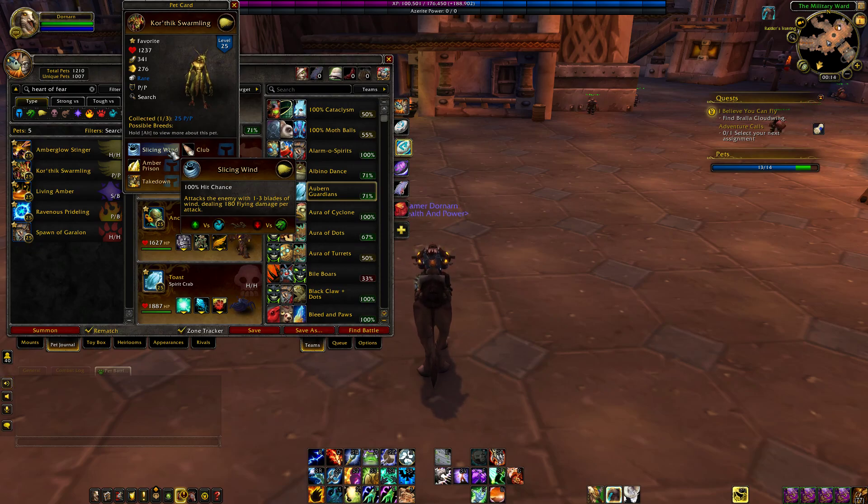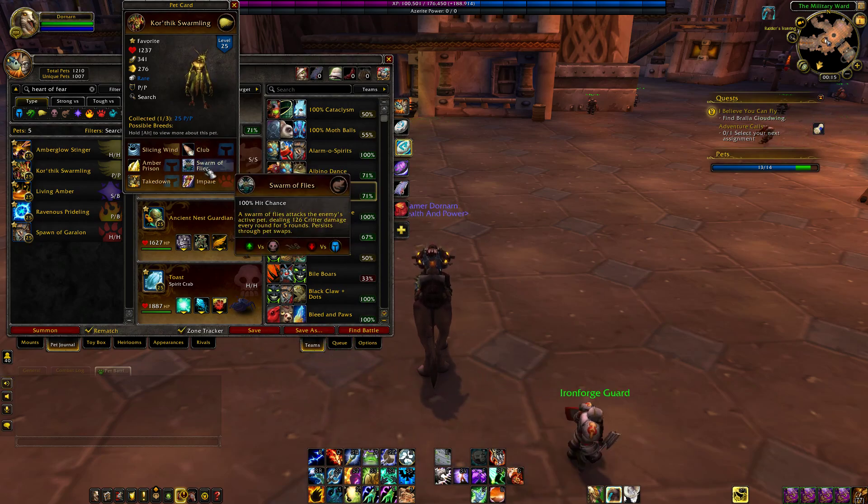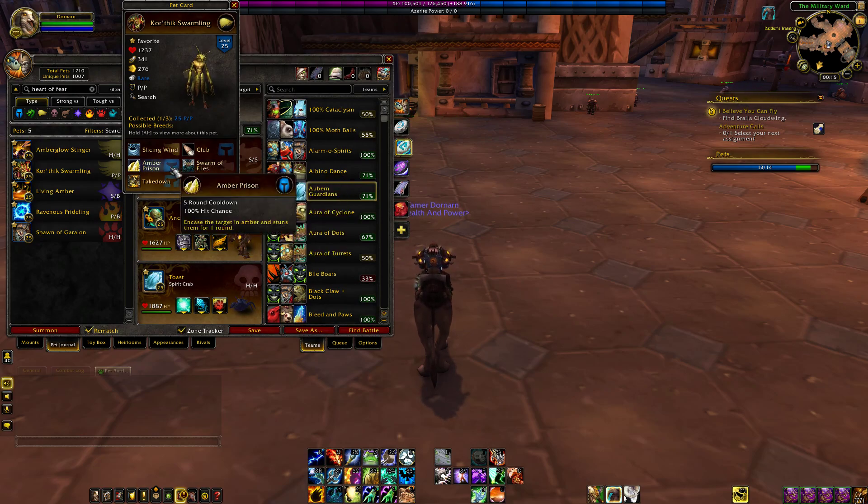First up, he's got Slicing Wind or Club. Slicing Wind is just a very, very bad ability — it's basically just like Triple Snap. It has a chance to hit one to three times. It's not like abilities like Flurry, where you're guaranteed a second hit if you're faster. It can literally hit one time if you're just the unluckiest person in the world. Or you can get lucky and get three hits and it'll do quite a bit of damage. The alternative — which I recommend — is Club, which is just a straight up 361 humanoid damage. Next up he's got Swarm of Flies; with his high attack power it does hit pretty hard. Swarm of Flies is one of the few dots that can actually be placed down while your opponent is dodged, if I'm not mistaken. Pretty good ability on its own. Amber Prison, once again.